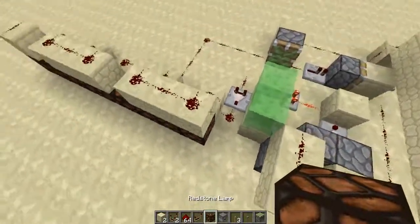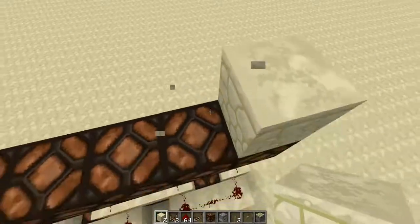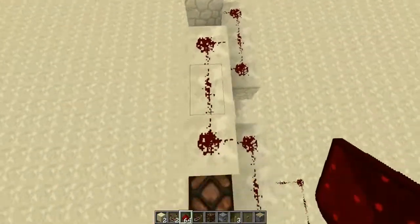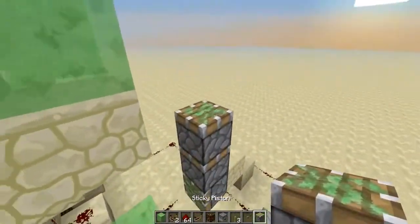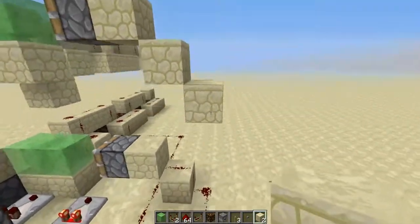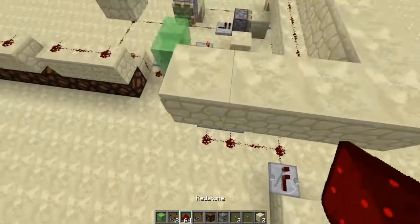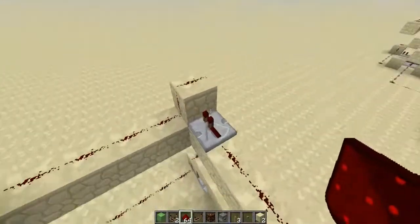Now you need to do another level to indicate the tens digit. Let me put a few more redstone lamps here, then do the same zigzag or snake pattern and place redstone on top of those. We also need a few blocks like so, put a piston here, then a block here — you're basically going to copy the whole thing from the row below.